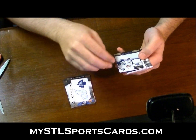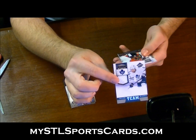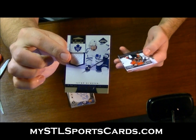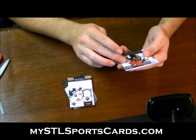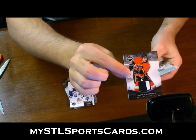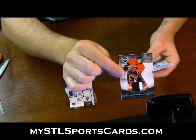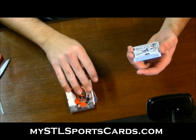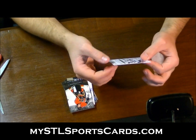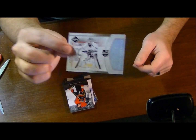Solid. Luke Schenn Team Trademarks jersey. Curtis Glencross Prime, two colors, numbered 14 of 25 — nice looking swatch there, it's pretty thick. And Crease Cleaners Jonathan Bernier, numbered to 199.